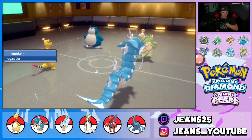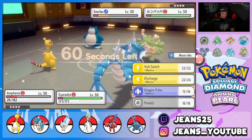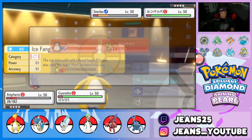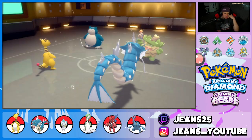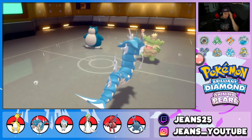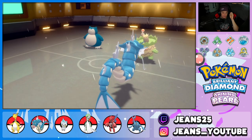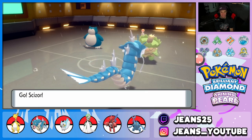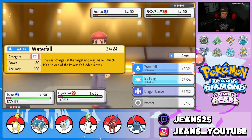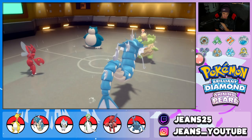Ludicolo is Swift Swimming in the rain. I think Ice Fang is probably the play on Gyarados to chip damage. He might Fake Out one of my Pokemon. He doesn't Fake Out — straight up Giga Drain! I have Scizor in the back to Bullet Punch so I can take that out no problem, then focus on Ludicolo. Corviknight comes out — a little scary — but we pull out Scizor and Bullet Punch. I'm wondering if Waterfall does more damage than Ice Fang in the rain with STAB.